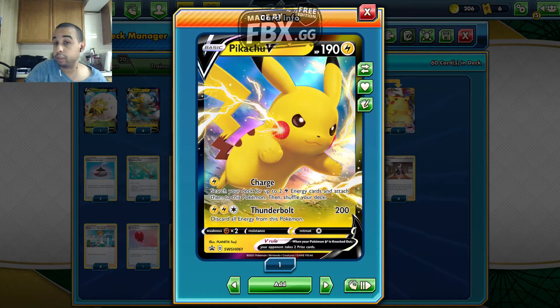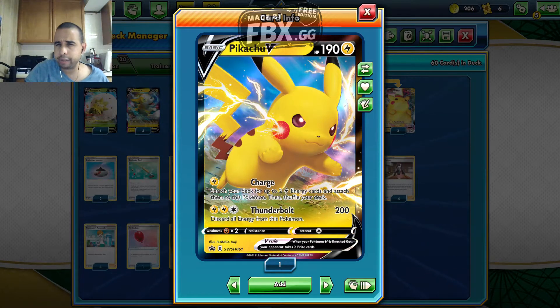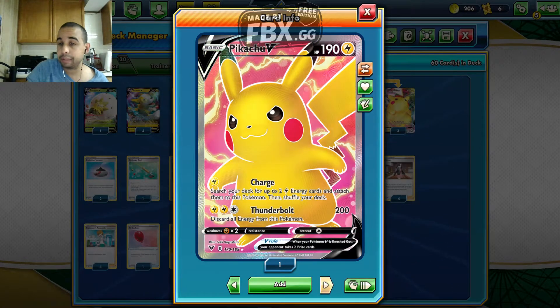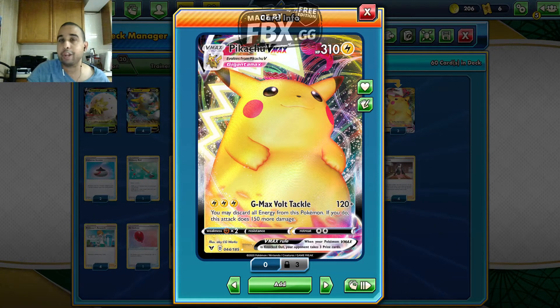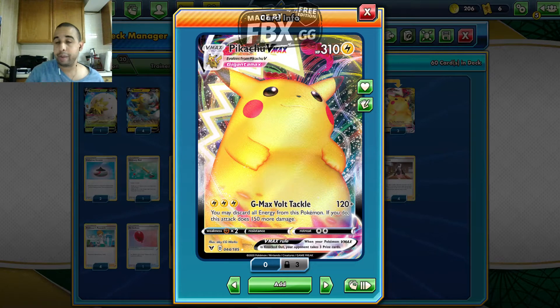We want to talk about all three kinds of Pikachu. One is from the Pikachu V Collection. This is the regular one from the Sword and Shield set, and this is the Pikachu VMAX as well. In the Pikachu VMAX Collection Box from Vivid Voltage, they have an alternate art of this Pikachu VMAX, which I really like — it's pretty cool actually.